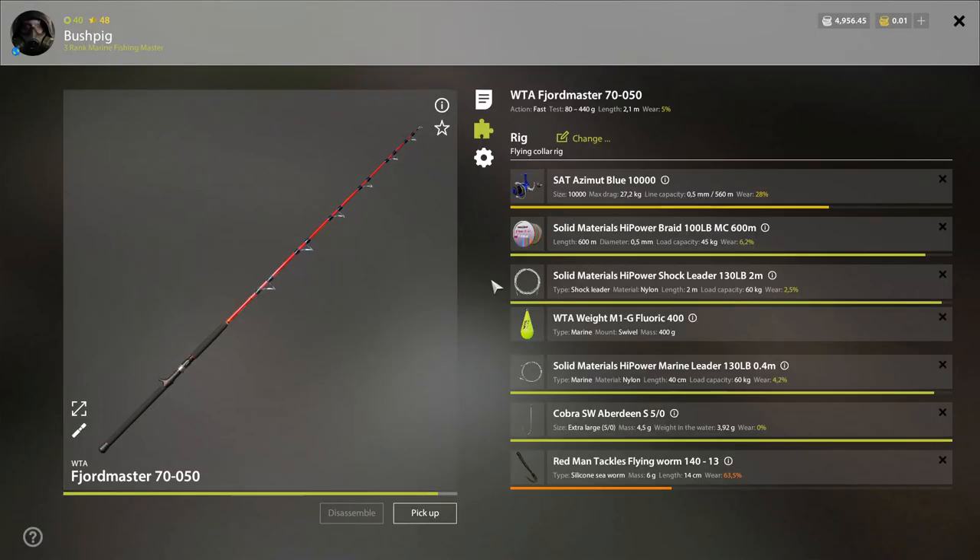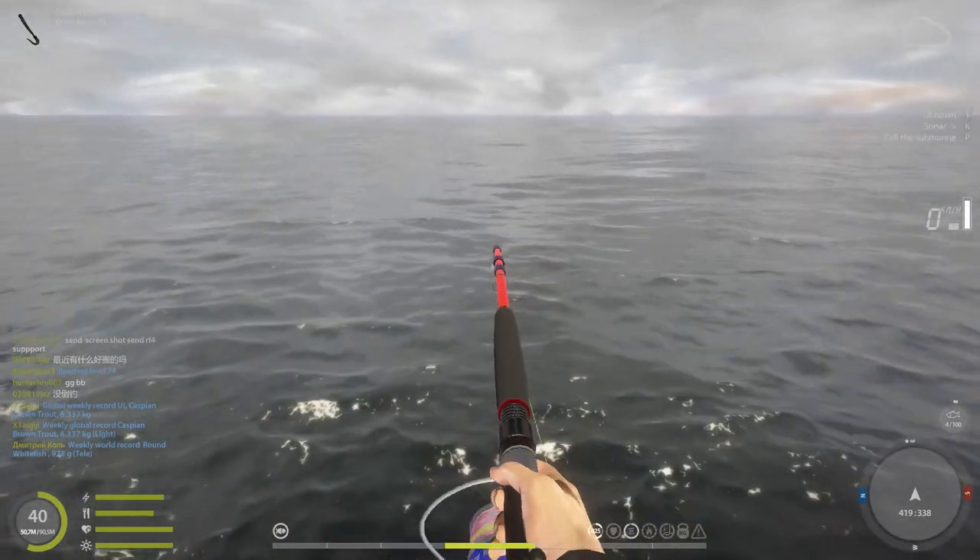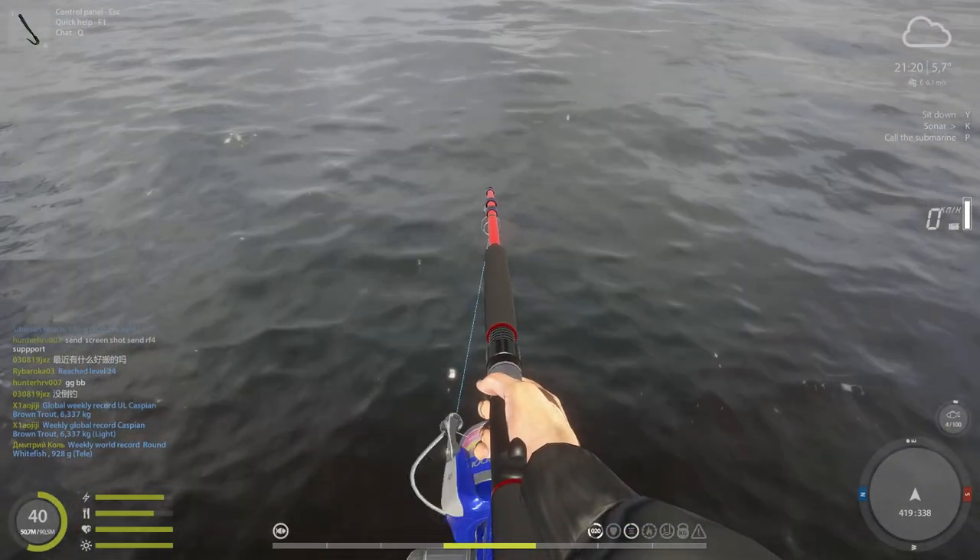Let me show you the setup. I'm running 45 kilogram line with a 60 kilogram leader because sharks will bite it off if it's smaller than 60. I'm using a 400 gram sinker — a colorful one because fish are attracted by brightly colored things — and a 0.4 meter leader. I'm also using a Cobra SW Aberdeen size five hook, and obviously the flying worm.